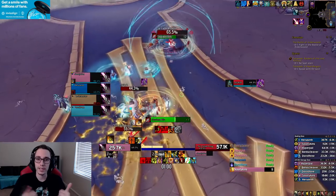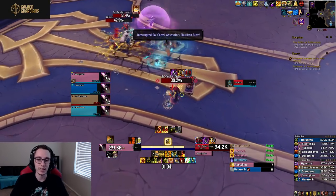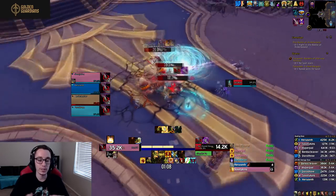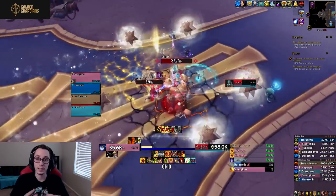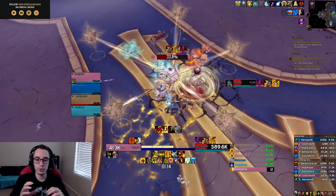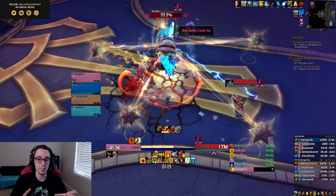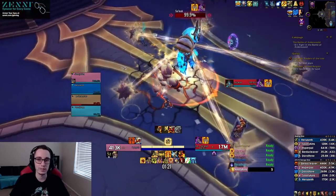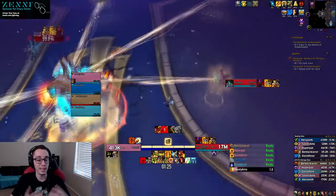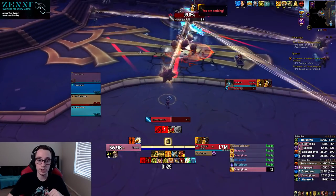The rotation we used: a melee DPS takes the first stack, then once their debuff expires the tank runs in, then the third and fourth person in sequence. You must consume all four stacks quickly — if the star explodes on its own it applies a vulnerability stack to the whole group and deals damage, likely killing anyone who already had a stack.